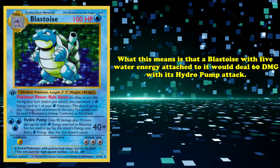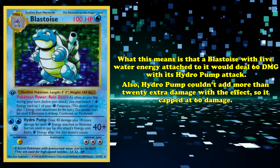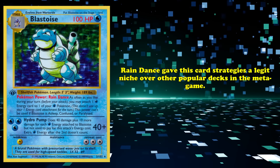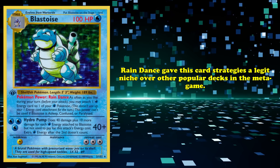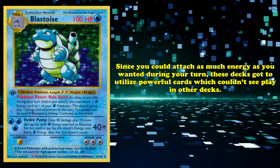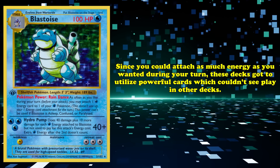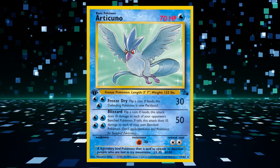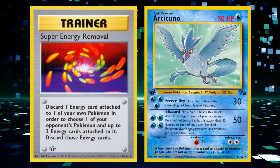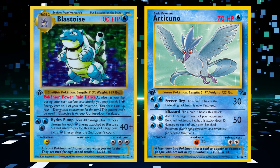Blastoise with 5 Water Energy attached would deal 60 damage with Hydro Pump, capped at 60 damage. Rain Dance gave Blastoise strategies a legitimate niche over other popular decks in the metagame. Since you could attach as many Energies as you wanted during your turn, Blastoise decks got to utilize powerful cards which couldn't see play in other decks — most notably Articuno, a Pokémon that saw zero play outside of Rain Dance decks, as it was very weak against Super Energy Removal discarding all of your Energy attachments, which was a vicious threat when easily powered up in a single turn with Rain Dance.